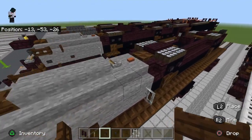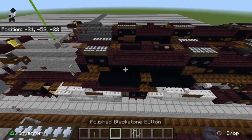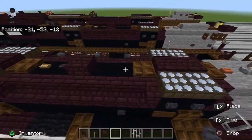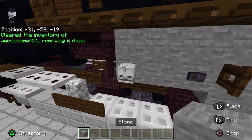Take a polished blackstone button, place it there — one away from that sign, same on the other side. Clear inventory — let's start on the firebox. Get out the following blocks.